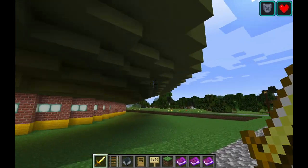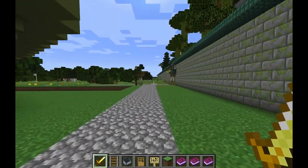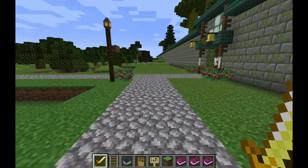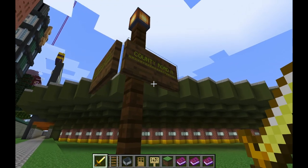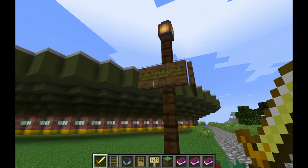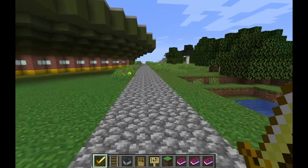I guess these are probably bleachers. So we'll take the road. What is the name of this road? Yeah, county road — and this road is Westwood Lane. So we're on county road.